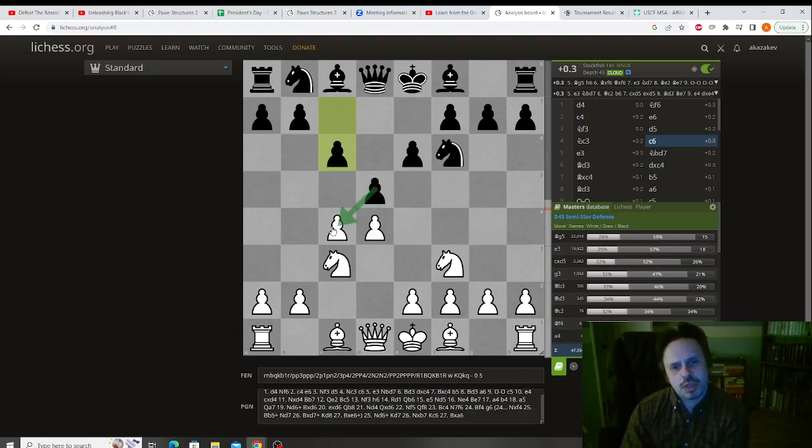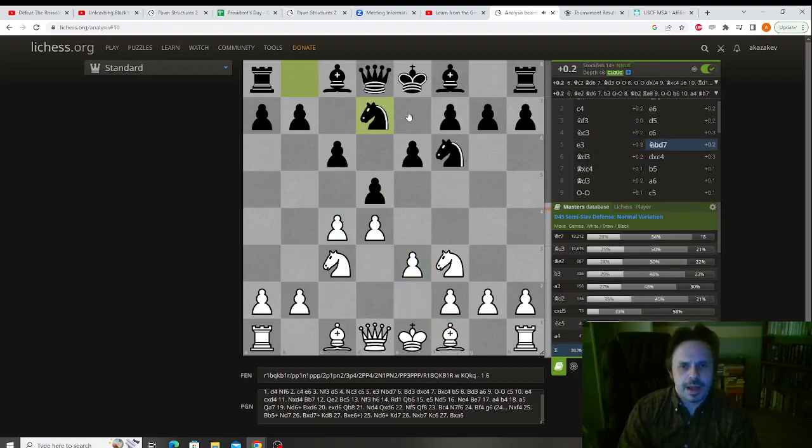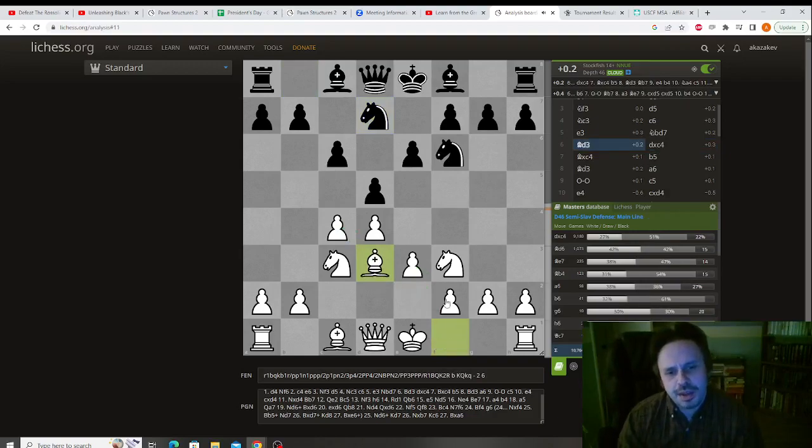One of the ideas for Black is to take this pawn and then defend that pawn with B5, which is why one of White's main moves, which Nakamura plays, is pawn E3. It does lock this bishop in, but it does make sure that after takes, White can take back with the bishop. Black played Nd7 — we're still in the main line of the Semioslav, and now White has two main moves. White can play Queen C2. The point of Queen C2 is White does not want to touch this bishop yet, because once White touches this bishop, Black will take, and White will end up moving the bishop twice. But Nakamura plays Bd3, which is the other main move.